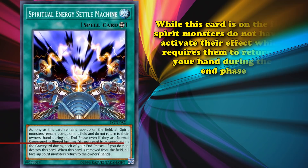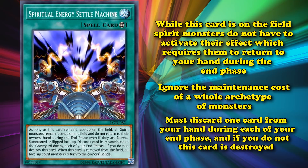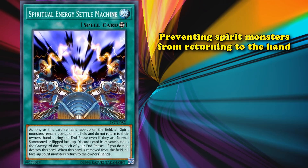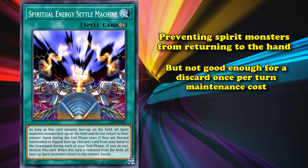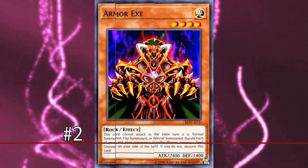At number 3, we have the Spiritual Energy Settle Machine. While this card is on the field, spirit monsters do not have to activate their effects which return them to the hand during your end phase — basically allowing you to ignore the maintenance cost of a whole archetype of monsters. However, this card has its own maintenance cost where you must discard one card from your hand during each of your end phases, or else the card is destroyed and you also return all face-up spirit monsters on the field to the hand. Preventing spirit monsters from returning to the hand is a decent effect, but not good enough for a discard-once-per-turn maintenance cost, especially since it also has a negative effect where if this card is destroyed, you return all spirit monsters to the hand anyway.